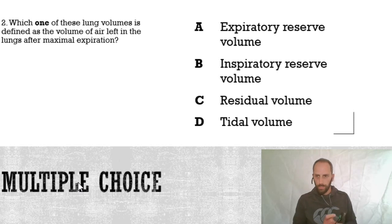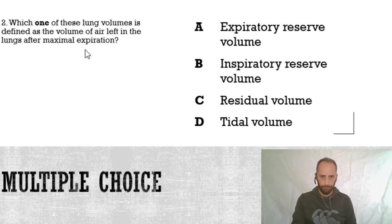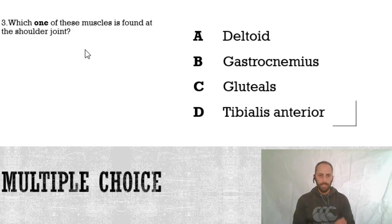Question three: which one of these muscles is found at the shoulder joint? Is it A, the deltoid; B, the gastrocnemius; C, the gluteals; or D, the tibialis anterior? Which one of these muscles is found at the shoulder joint?